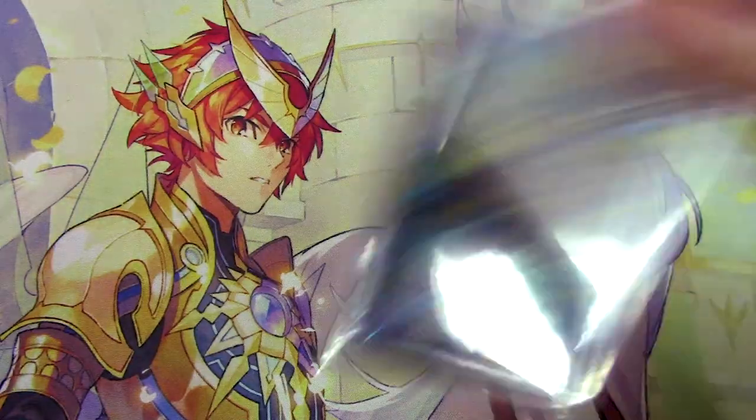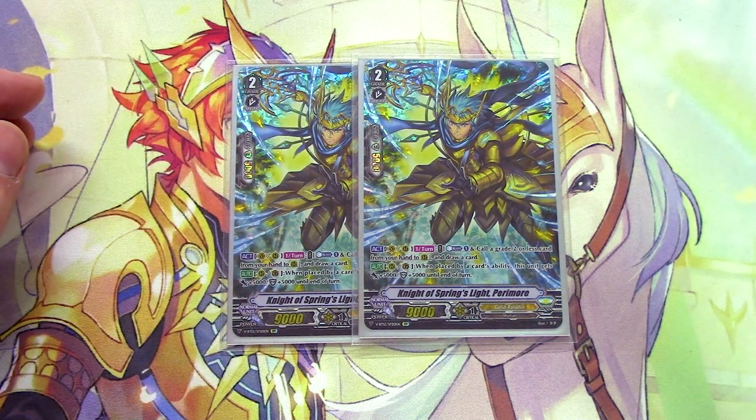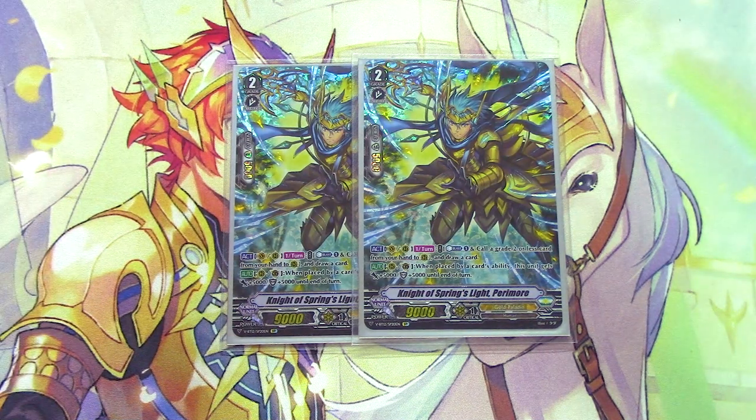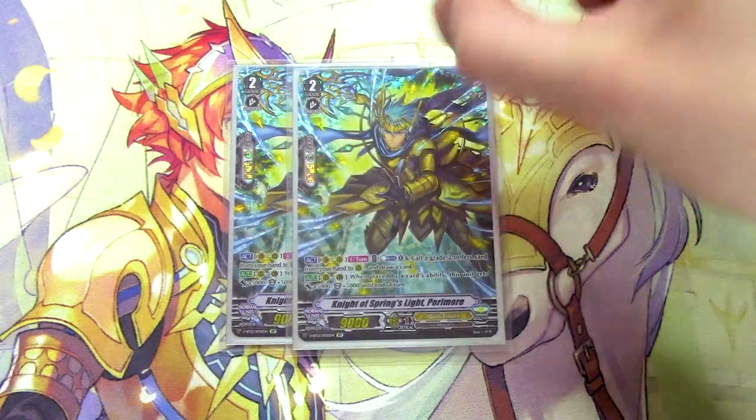On to grade 2s. I'm running two copies of Night of Spring's Light Paramore. Paramore's skill is Vanguard or Rear, once per turn, act: Counter Blast 1, call a grade 2 or less card to rear, then draw a card. Good grade 2 ride target — if you call Dindrain or Barangaria, you draw and then Soul Blast to unflip that damage. It also has a data skill: when placed by card ability, it gets 5k power and 5k shield, making it a good 14k beater and solid extra shield for Gurgit's defensive skill.